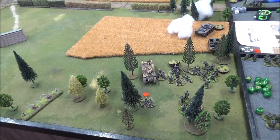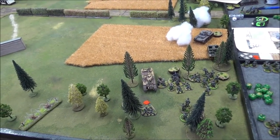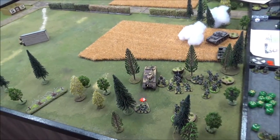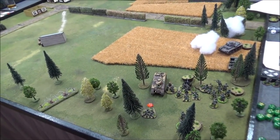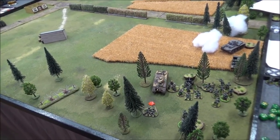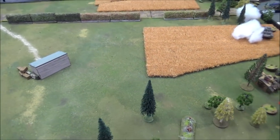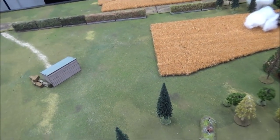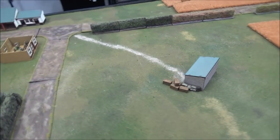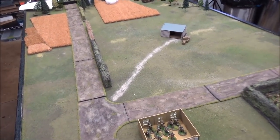It was lucky dice for me and really bad dice from Andre — but that wasn't the whole story. Andre didn't realize vehicles could capture jump off points. His initial plan was two minefields and three barbed wires to slow the advance, but he opted for an extra infantry section instead, thinking it wouldn't matter if armor advanced without infantry behind it. That totally decided the whole thing.